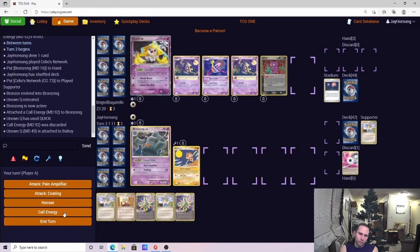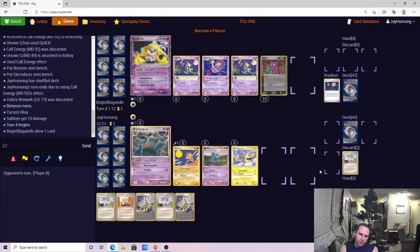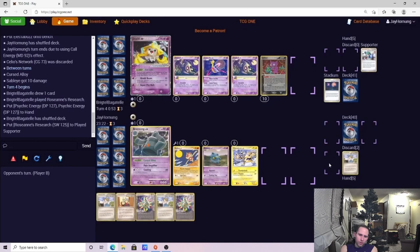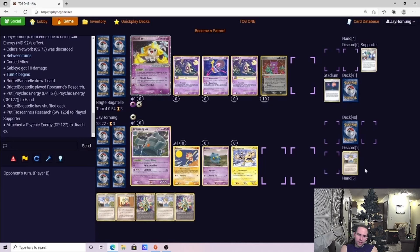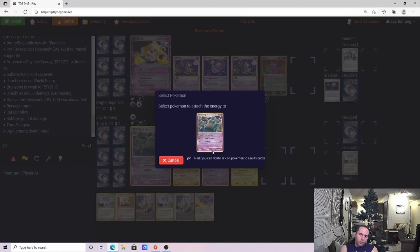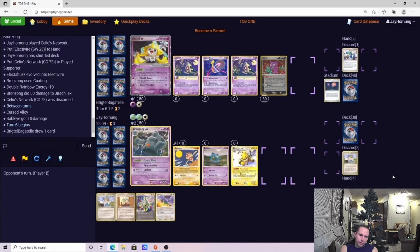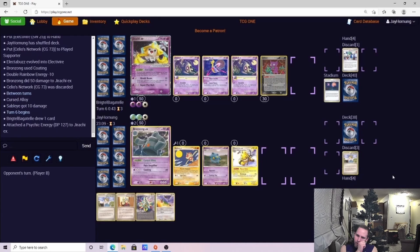This is going to start getting some chip damage in, and he can Shield Beam but he should have to three-shot us. Shield Beam puts us at 50, Coating, and then Shield Beam would put us at 80. Probably just letting him knock out the Unknown Q would have been better, but I feel like we're so far ahead that we don't necessarily want to give up free prizes. Arguably though, getting the Call Energy and using it to grab that second Bronzor or Electrifier — there's a lot of strength in that too.